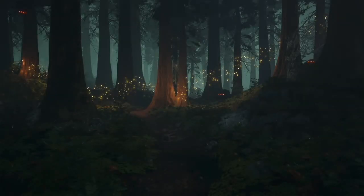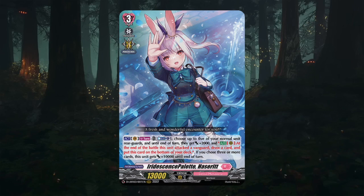Good evening card fighters and welcome back to another episode of 'What a Deck Needs to Be Competitive.' Today's feature is everyone's favorite Lyrical Monasterio bunny girl: Iridescent's Palette Hacerette. Hacerette is a deck that was introduced in Lyrical Monasterio set 3, and ever since her introduction she's been doing kind of 'eh' in the metagame — another fun deck from that set that has been largely forgotten.